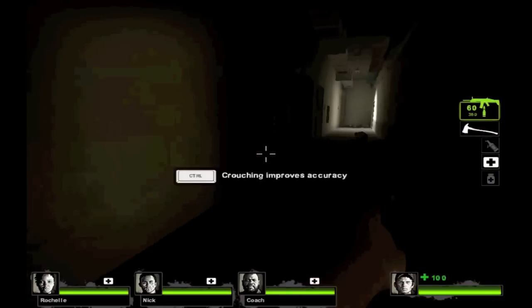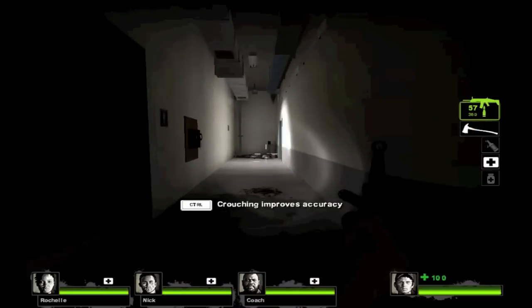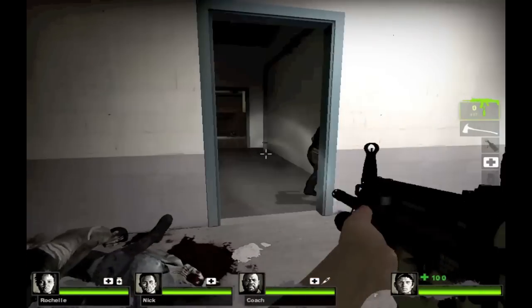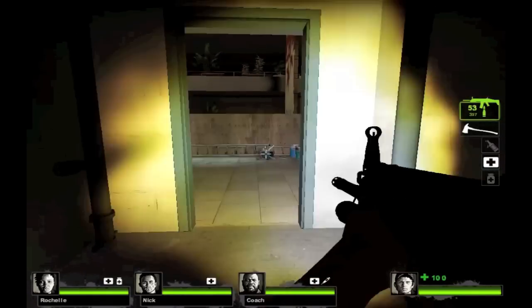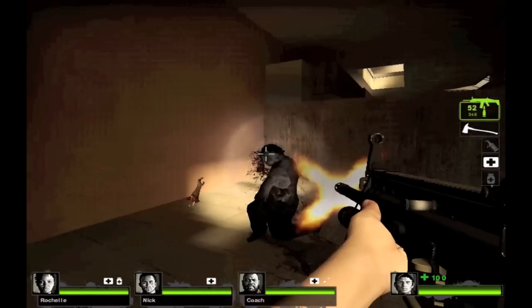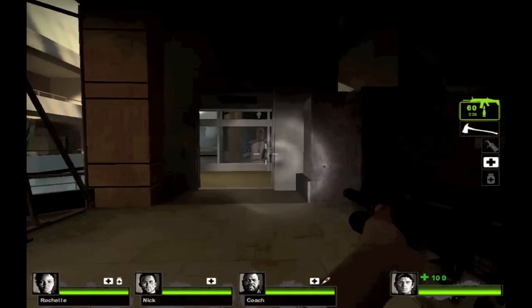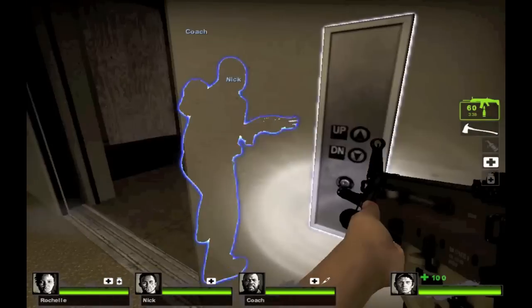I skipped ahead because it took me 11 minutes to get out of that room. All of you who play Left 4 Dead 2, please don't make fun of me — yes, I am very bad at this game. It literally took me 11 minutes to get out of the safe room, which is supposed to be simple and easy. You can kind of see the shots lagging a bit, little tiny stutters as I'm moving — that's because it's on high quality right now.